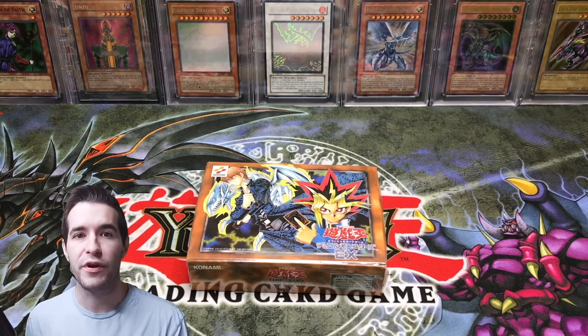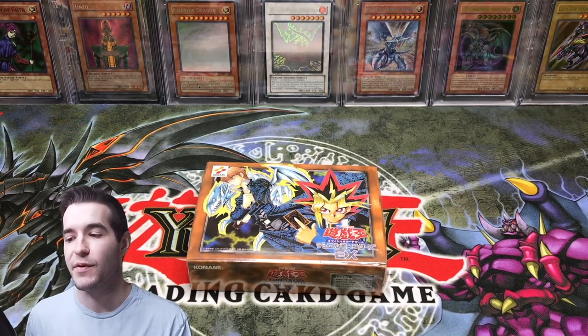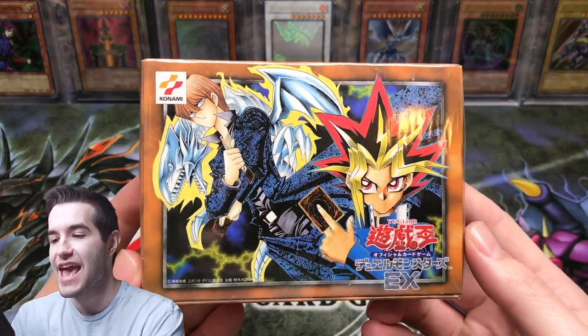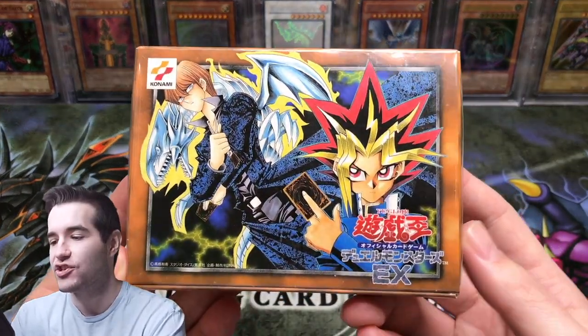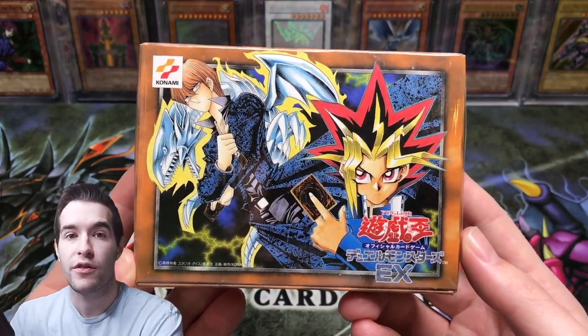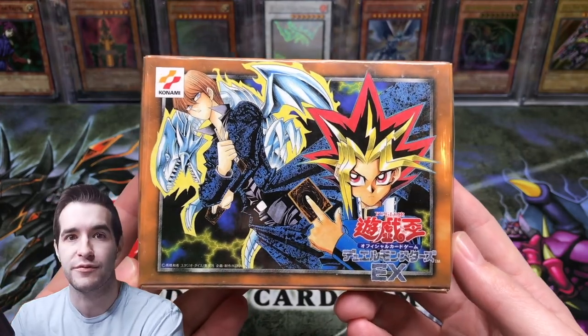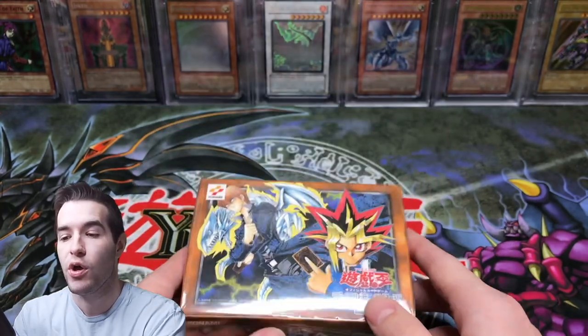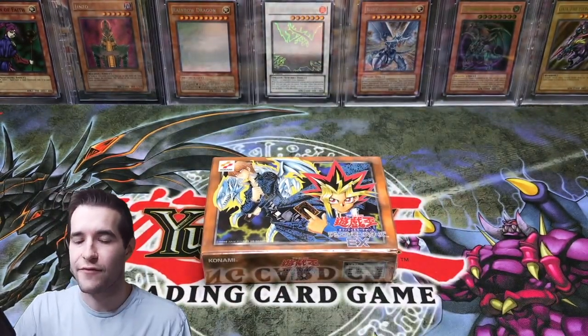What's up guys, today we're going to be opening up something pretty cool and unique that I've never opened before. This is the Starter Deck EX — I think that's what it's called — it's Japanese and it came out in 1999, so three years before Legend of Blue Eyes was even released. It's over 20 years old and this is going to be really cool.